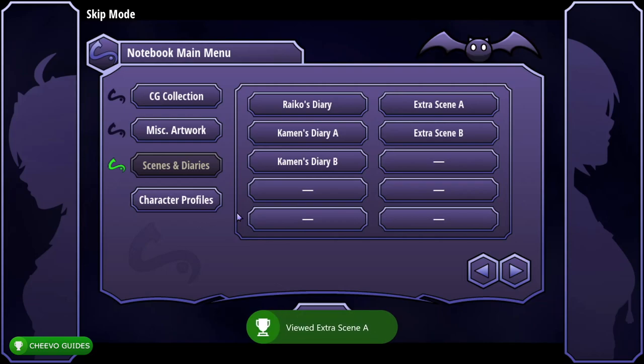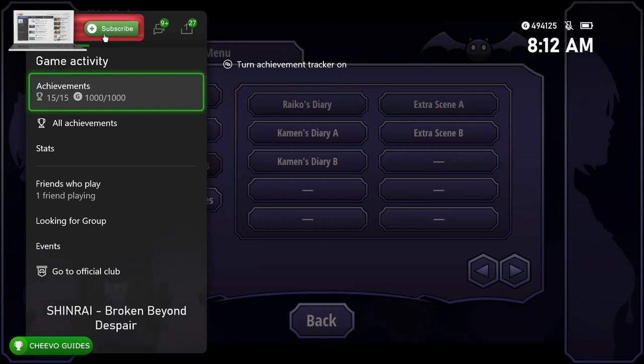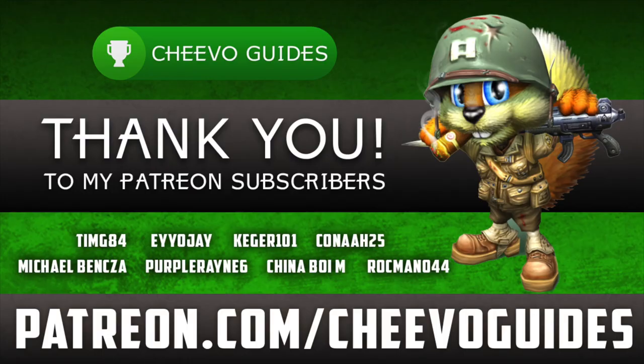We have one more — select Cayman's Diary B. Fast forward through the whole thing by pressing RB. This unlocks the final achievement called 'Unmasked,' worth 90 Gamerscore. That gives us the full 1000G out of 1000G.